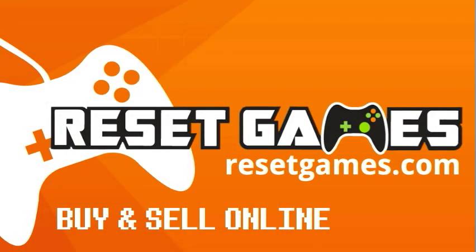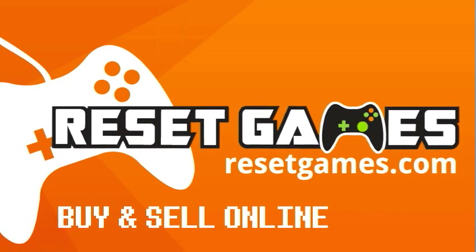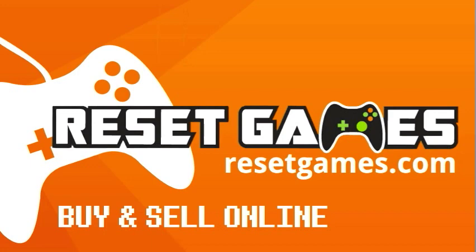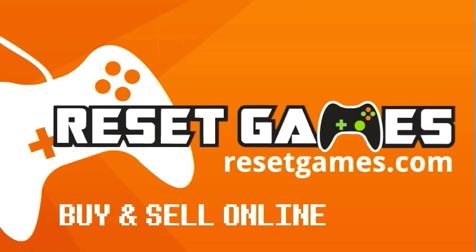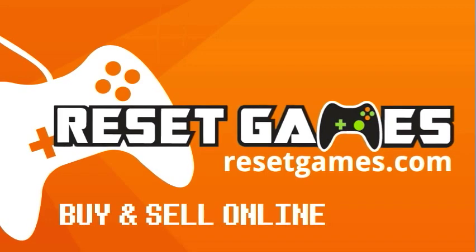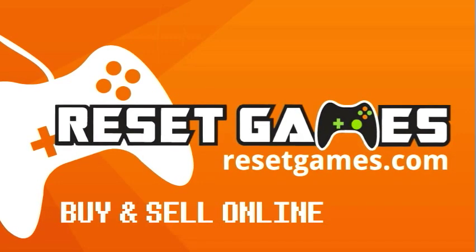This video is brought to you by Reset Games. At ResetGames.com you can buy, sell, or trade new and used games from all areas of gaming. You can see trade-in values instantly, trade-in for credit or cash, and all of the bags for shipping your games will be provided at no charge. From PlayStation 3 all the way back to the old-school Nintendo, Reset Games will have the titles you are looking for and so much more. Check them out at www.ResetGames.com and tell them that BCS Buster sent you.